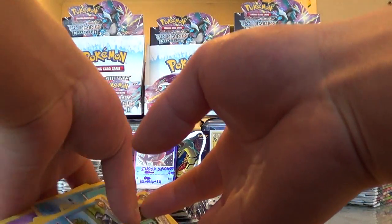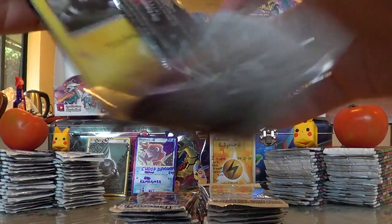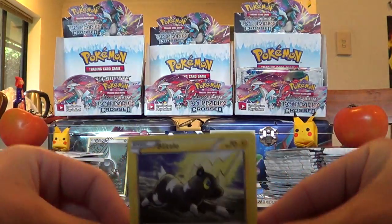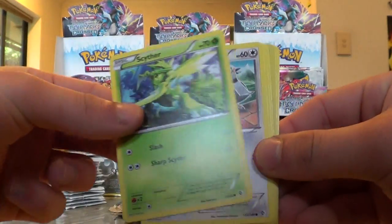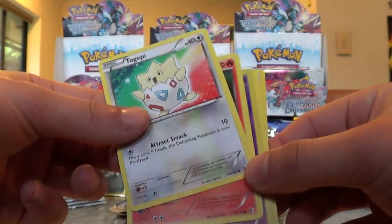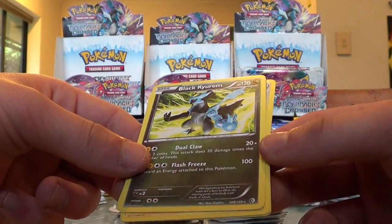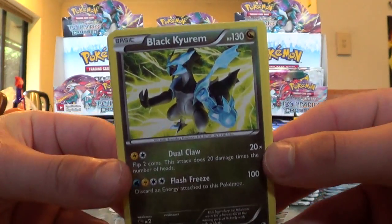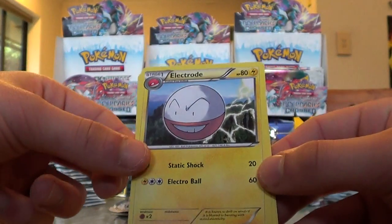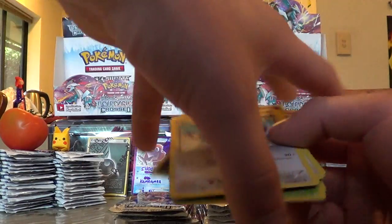I think we've got enough time for one more pack, and we've opened quite a bit in this episode — probably around ten packs. Last pack: Blitzle, Scyther, a Pidove — I hate these pigeons, they piss me off so bad. A Togepi, Darumaka, a Dusclops — very very nice. And wow, that is some badass stuff — Black Kyurem! Look at that. Electrode, Snorlax, and a Farfetch'd. Very very nice epic holos in this episode.